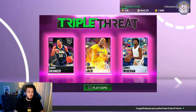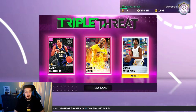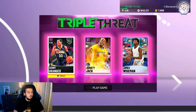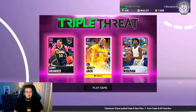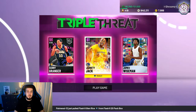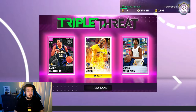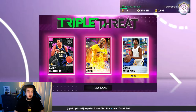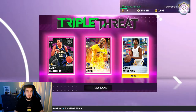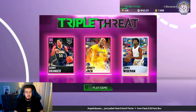For current gen, first you want to get a squad with a point guard who has Dimer and Floor General to increase your stats, a random center, and a guy who can shoot threes. I pick Danny Granger — you can pick whoever has Range Extender on gold at least. Even Jared Jack works, or budget options like Del Curry. I also picked Jared Jack and James Wiseman — both are evo players, and the game registers evo players at their base level, so you'll get easier opponents.